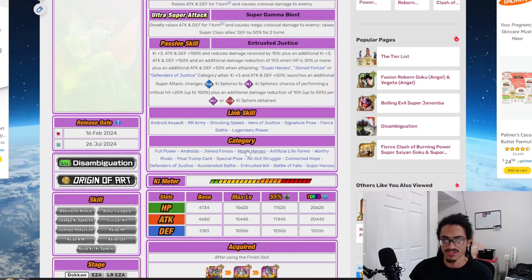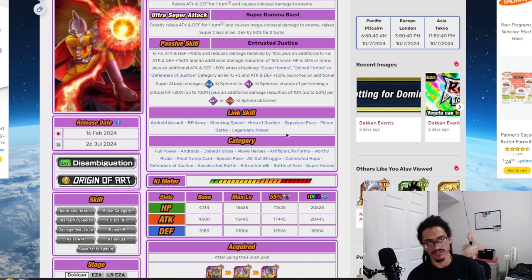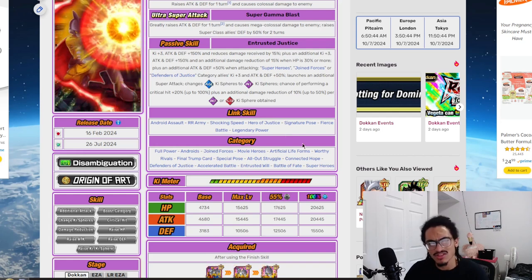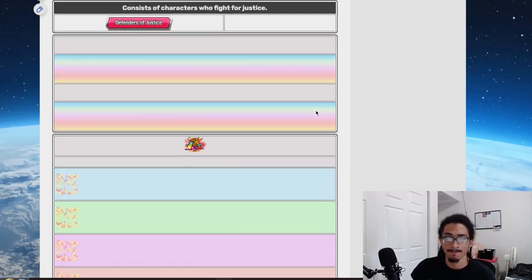Categories include Full Power, Androids, Joined Forces, Movie Heroes, Artificial Life Forms, Worthy Rivals, Final Trump Card, Special Pose, All Our Struggle, Connected Hope, and Defenders of Justice. Defenders of Justice has Accelerated Battle, Trust Their Will, Battle of Fate, and Superheroes as categories.